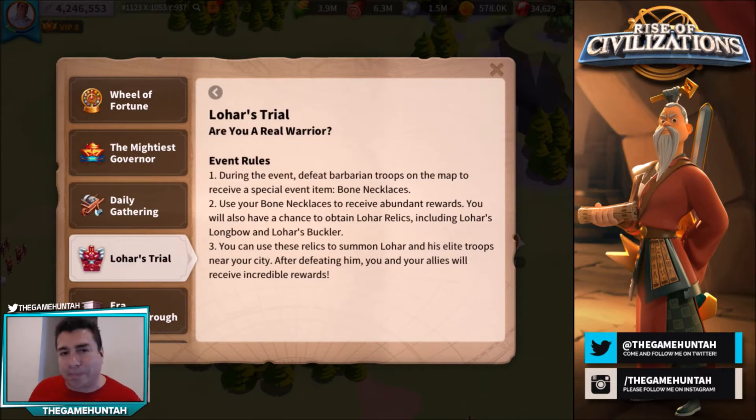It's super simple — the only thing you have to do is attack barbarians. Every time you attack barbarians you'll receive bone necklaces. With those bone necklaces you can redeem rewards: it could be resources, accelerators, or special Lohars that you can then attack. If you're lucky enough to receive one of those Lohars in the necklace rewards, you'll be able to summon him and then attack with your alliance.